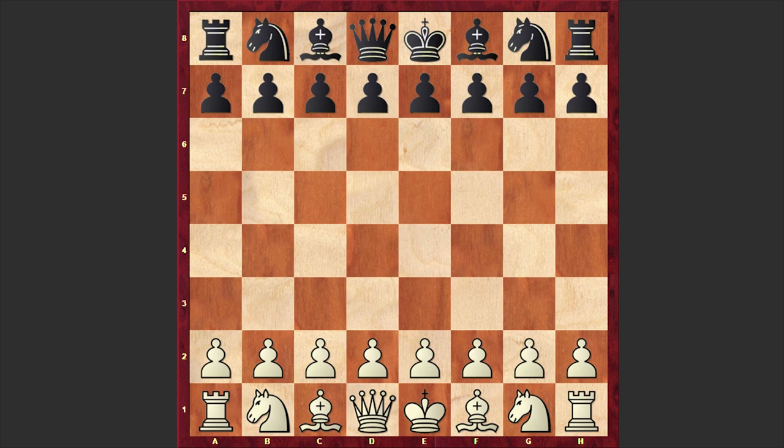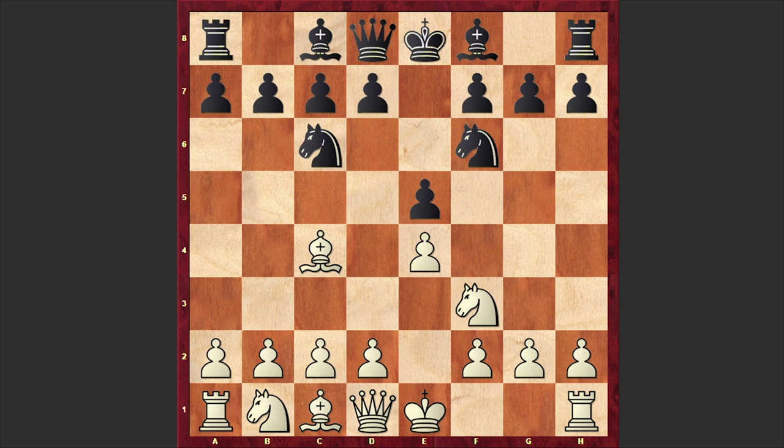Koltanovski opened up with e4 and black responded with e5, Nf3, Nc6, Bc4 — we have the Italian game. Nf6: black is choosing the Two Knights Defense, inviting white to play Ng5 and target the pawn on f7. But instead Koltanovski castled kingside, black played Bc5, and then we have a very aggressive move by white: d4.